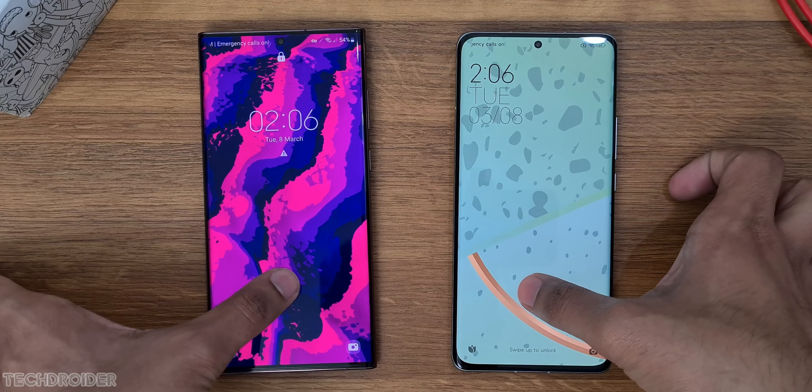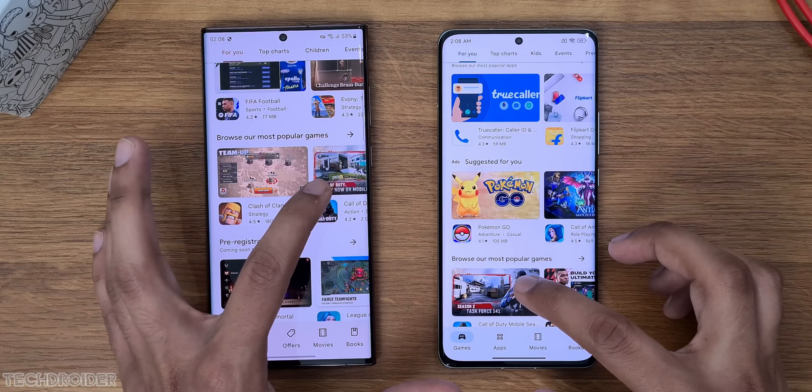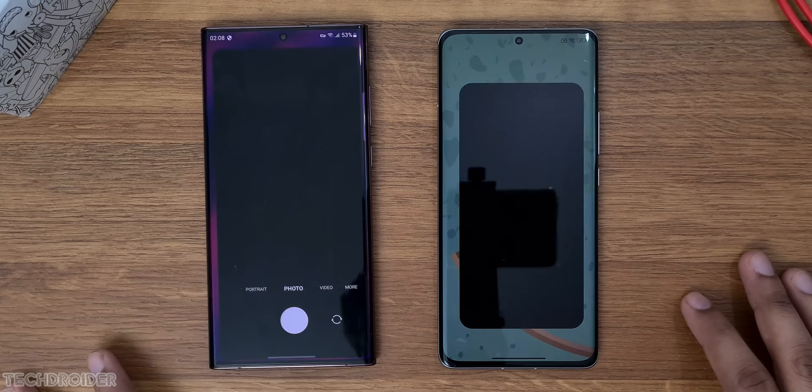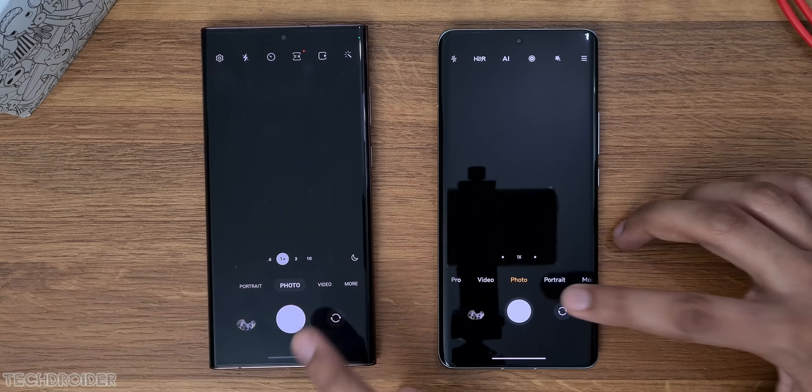I'll also be sharing lots of images I shot using both these devices, so make sure to watch till the end. Booting both these devices — Samsung vs Xiaomi, One UI vs MIUI, latest OS on both, 12GB of RAM in both devices, and this is gonna be an exciting one.